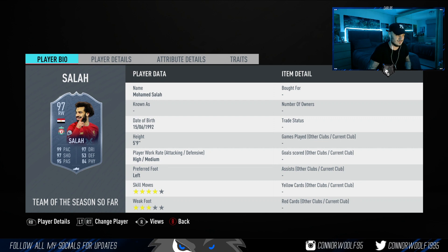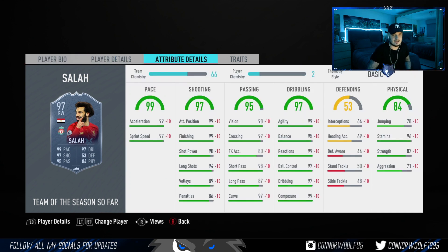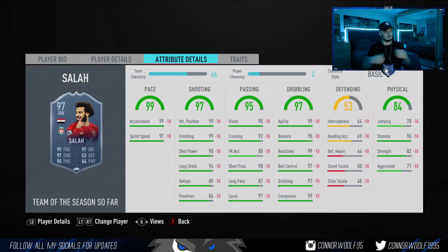Last but not least — Mohamed Salah, 97 rated, coming in at 1.2 million coins. Five foot nine, high medium work rates, four star three star — the weak foot is honking. The problem with this Salah is he's very one-dimensional — very much get the ball onto his left foot and score. When you play someone good at FIFA who knows you've got Team of the Season Salah, they're going to mark against his right foot. Would I pay 1.2 million? I'd pay a million tops. He's good as a left mid or right mid in a 4-4-2, but I wouldn't play him striker because of the three star weak foot.